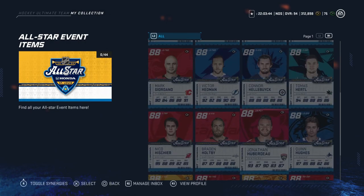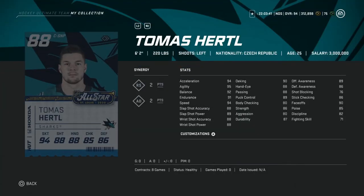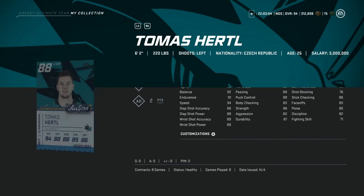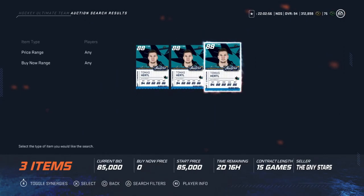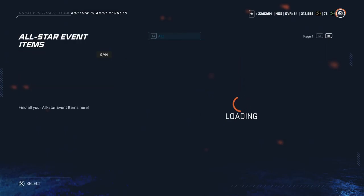Following Hischier, we've got my boy Tomas Hertl — 6'2", 220. He's big. Decent skating for this event: 94 speed, acceleration, agility is 95, balance is 91, endurance is 91, shooting just under 90, hand stats just under 90, face-offs at 90. This isn't a bad card at all based on size, face-off, decent shot, and speed. If he can score — and I have a feeling he's going to be in the breakaway competition just because he's amazing with the puck — I could see him scoring a goal or two. He loves showing off. Looking at around 100k — not terrible. I'd rather have Hertl over Hischier just because of his size, face-off, and all that.